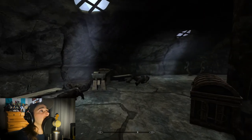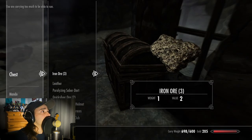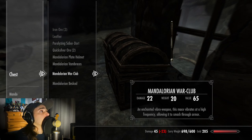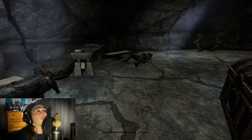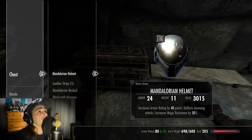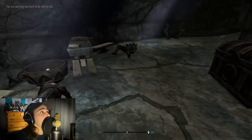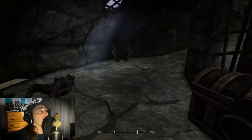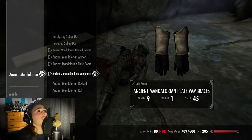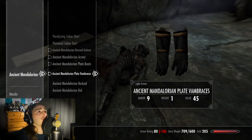Let's just walk at a snail's pace over to these last two chests and see what they have for us. Got some bolts — love using those — some plate armor, some vambraces. We've got another Mandalorian helmet of sorts. And that is it for this one, guys. It looks like everybody else is just kind of rocking stuff that we've seen before. Doesn't mean it's not super cool, but that is it.